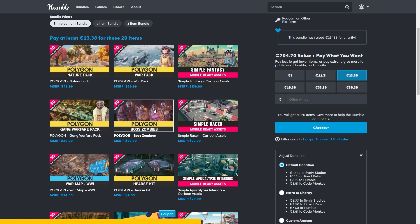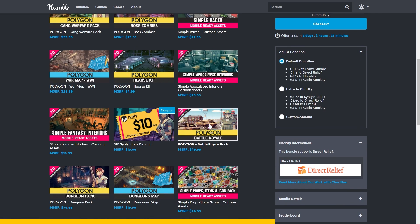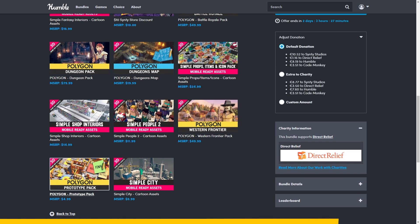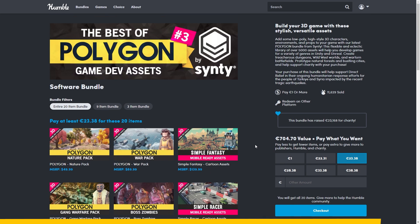Maybe make your own Left 4 Dead with the Boss Zombies, build something like Fallout Shelter with the Apocalypse Interiors, a Battle Royale with the Battle Royale Pack, a Souls-like with the Dungeon Pack, or prototype anything with the very useful Prototype Pack. Personally I'm a huge fan of their low-poly style, and if you like it and want tons of assets with a huge variety for a super deep discount, check it out with the link in the description.